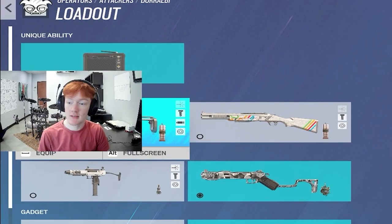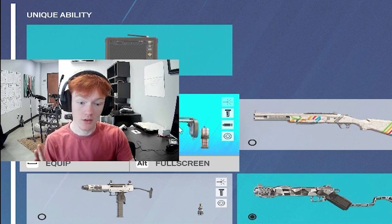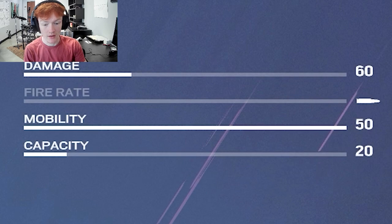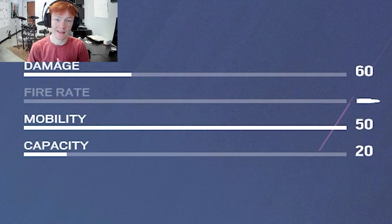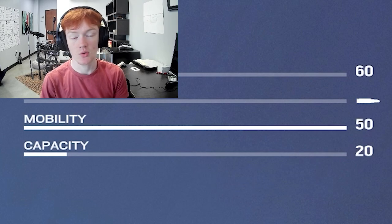So first of all, let's talk about Dokkabi's loadout. She has the option of the Marv 14 EBR, a very good DMR in my opinion. It has 60 damage, a good enough fire rate if your trigger finger is good enough, and 20 rounds capacity. It has a lot of different attachment variations because the recoil is not that hard to control. Personally, I run the vertical grip with muzzle brake, but angled grip is also an option.